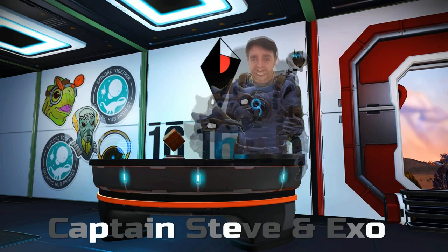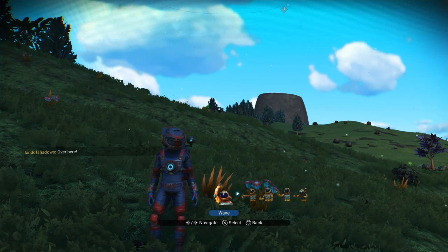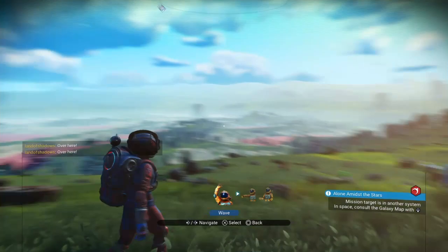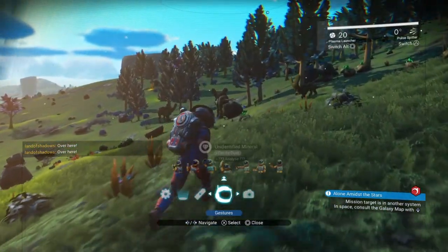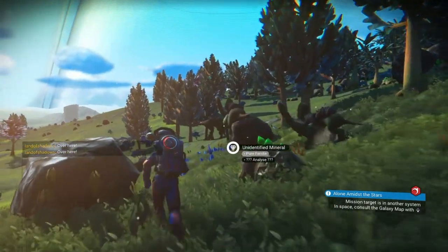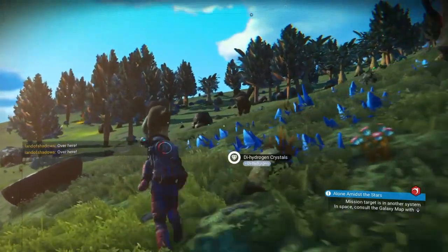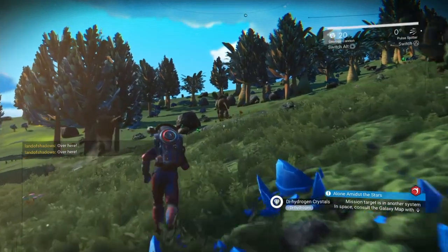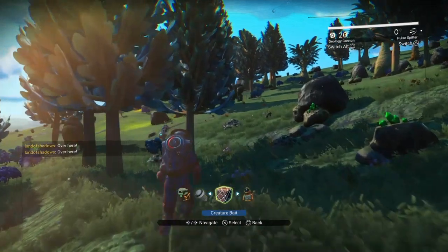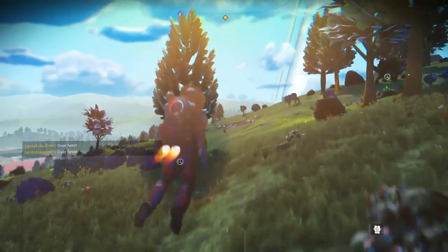Hello there Chums, CaptainStevenXO here, and I'm back in creative mode. I've come across similar creatures to what I saw before when I was in creative in VR that I was trying to ride. Their heads look slightly different but I think they're still the same breed. They still need the same bait fruit, so I throw down one of these and hopefully I'm going to be able to tame and ride this little chappy.